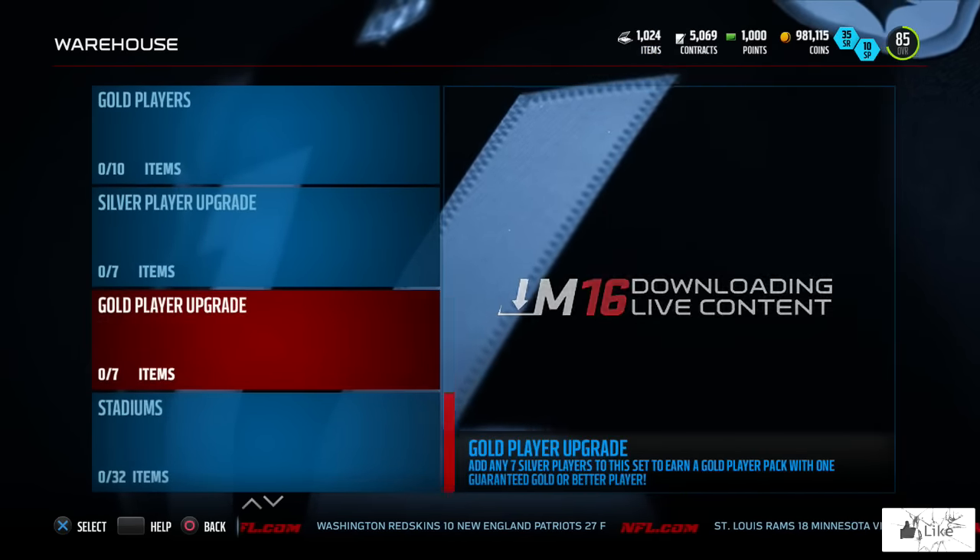Starting with the stadium set and going all the way down to the bronze coaches — stadium, home uniform, away uniform, offensive playbook, defensive playbook, and bronze coaches. You can see the description at the bottom of these sets: this set expires on November 10th at 10 a.m. Eastern Time.